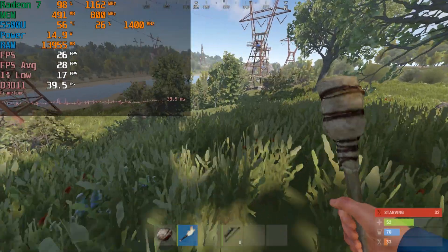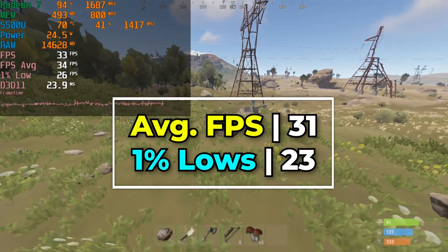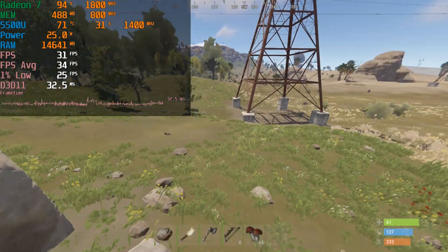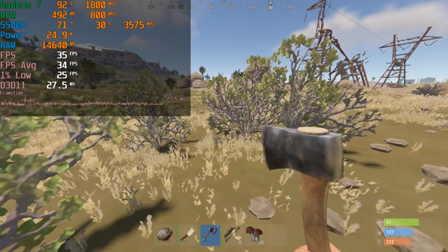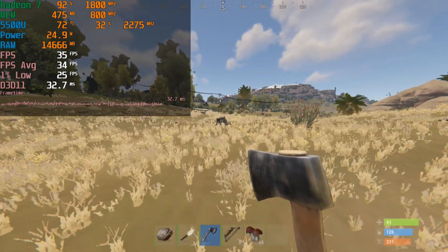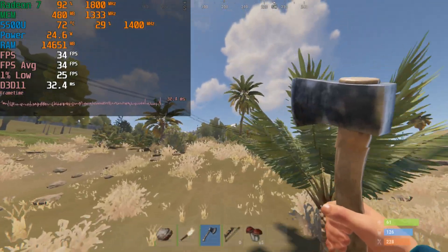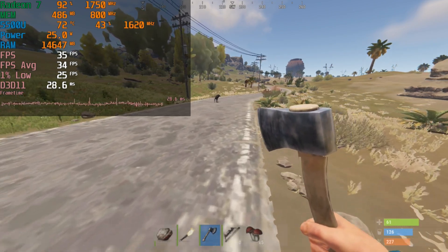We can try to raise the TDP to see if that actually boosts our overall performance in this game. By going with the 25 watt TDP, you can see that we do get a nice boost in the 1% lows. Our averages aren't exactly at a great range, but the GPU is now being properly utilized for the most part. It's still not locked at that 1800 megahertz clock speed, but it is boosting significantly closer to that and stays very close to that range most of the time. Even the CPU itself is actually starting to do more. The reason it was at such a low clock speed is because we were pretty much just fully GPU limited to the point where there was nothing for the CPU to do.